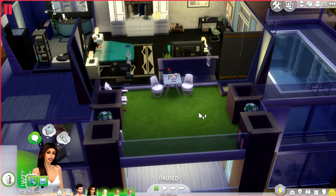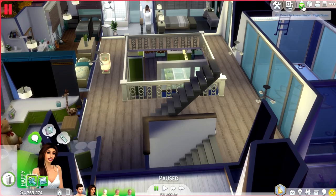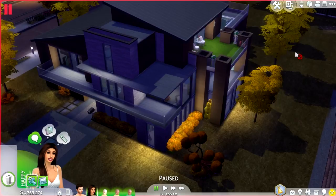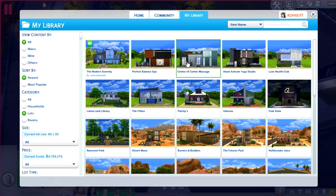It looks like there are stairs that lead up to here from somewhere else. This is where the spa would go if you had the Outdoor Patio Stuff Pack — the stairs for the spa are down here. All in all, I think the house is really well done. Maybe there are some minor tweaks I would make, but nothing crazy. Just make sure you have all the stuff pack content or you're going to be replacing some things.